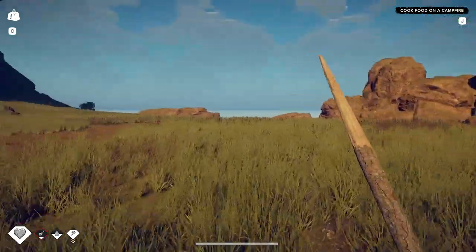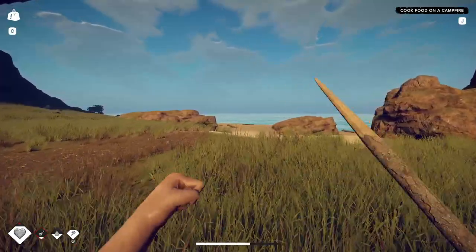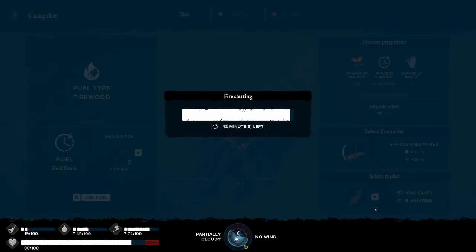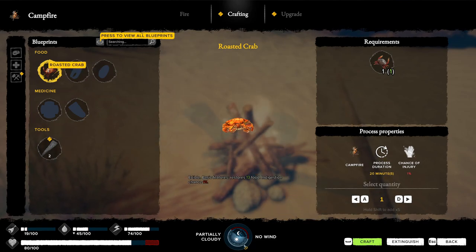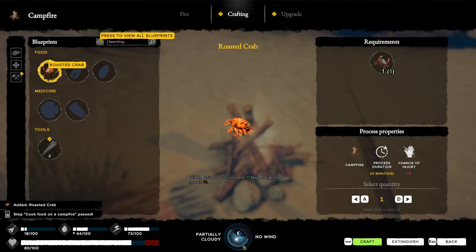Put food on a campfire. Let's head back to our campfire and cook us up some food. Interact. Current fuel: three and a half hours. 42 minutes of work to get that started. All right, we're going to roast a crab. Let's roast another crab.